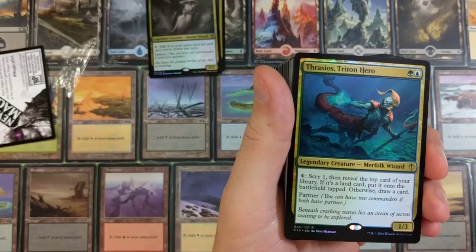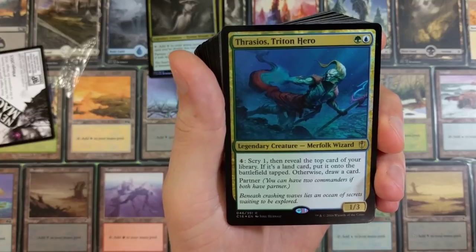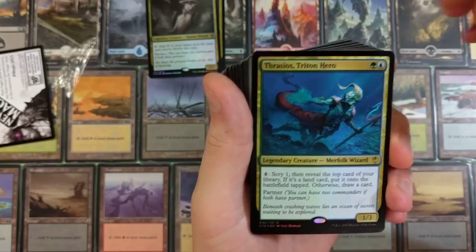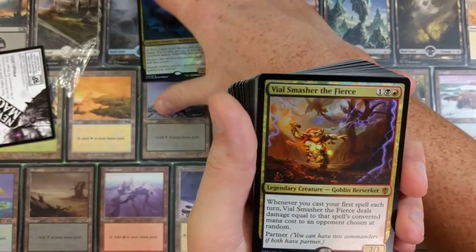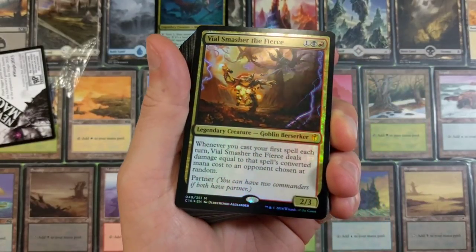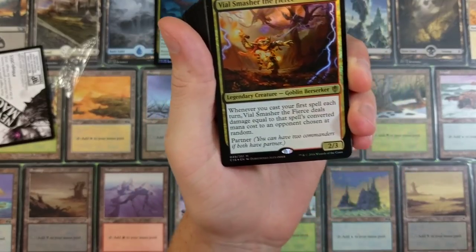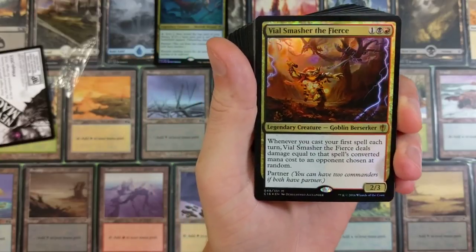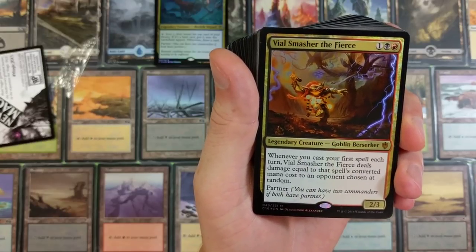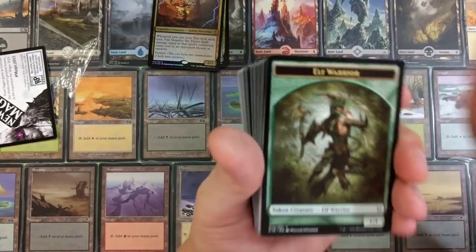Tymna the Weaver — a cute merfolk — for four, scry one then reveal the top card of your library. If it's a land card put it onto the battlefield tapped, otherwise draw a card. Pretty dope, and cheap casting cost. Vile Smasher the Fierce — I like that lightning art, that looks cool. Legendary creature, Goblin Berserker. Whenever you cast your first spell each turn, Vile Smasher deals damage equal to that spell's converted mana cost to a randomly chosen opponent.